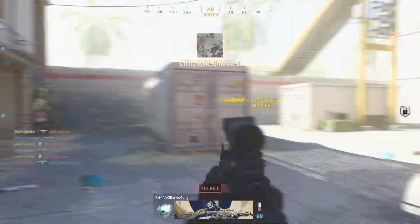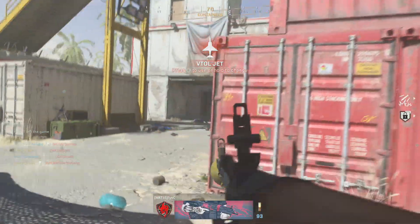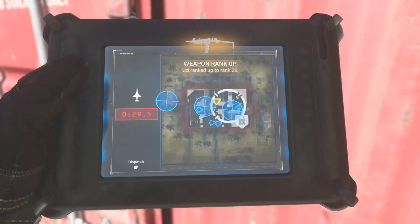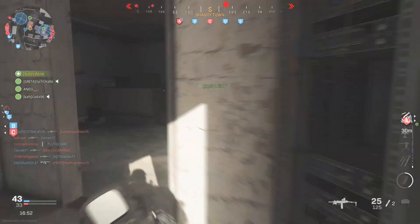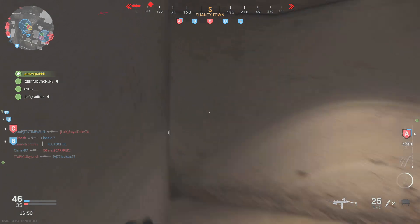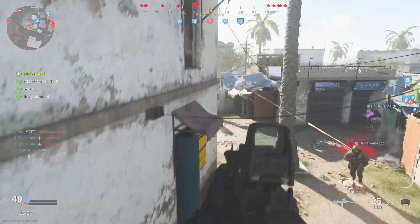Do your challenges in TDM or Kill Confirmed on those maps — it's the fastest way. Also, don't quit out of games as soon as you get the kills because, like the crossbow, it won't count. These challenges are quite buggy, so get your kills, let the game end, then jump into another game and do it that way.